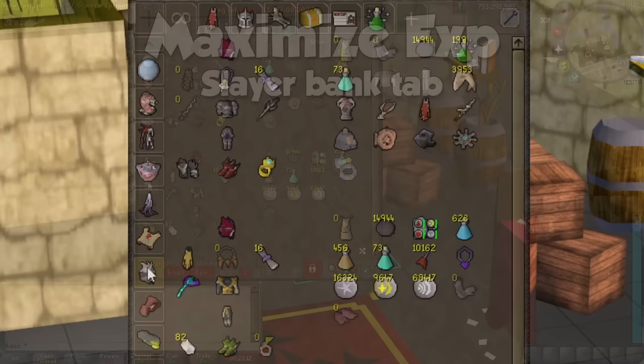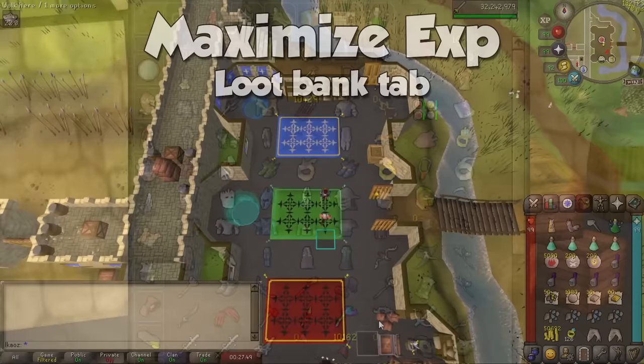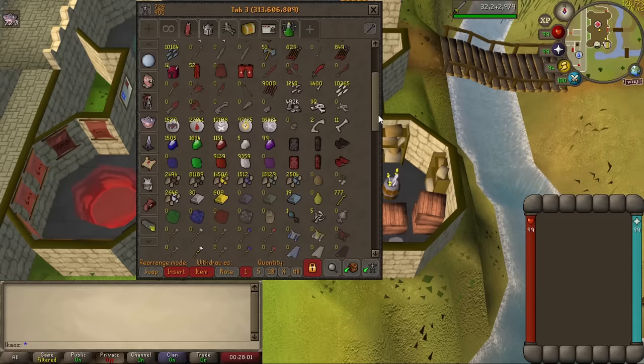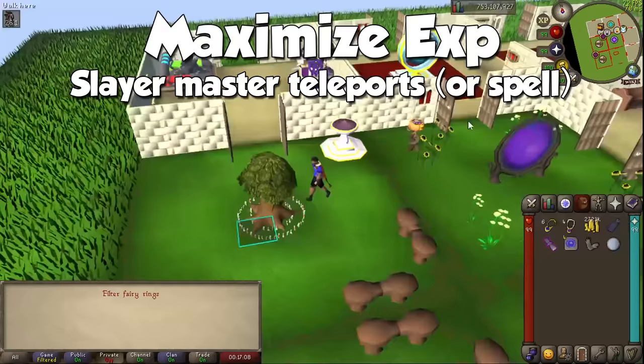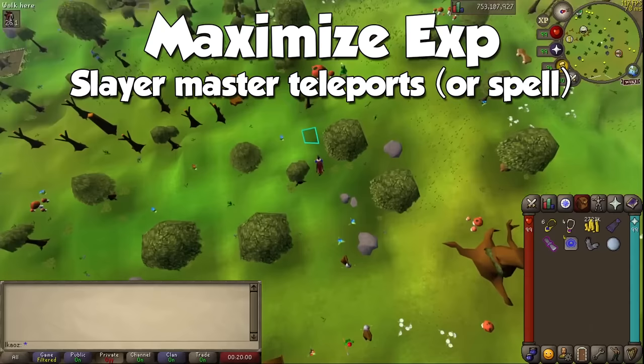Tip two is to have a bank tab for General Slayer for all three combat styles. You can use the bank tags and bank tags layout plugins to make tabs for your gear and inventory setups to quickly head out on Slayer trips as soon as you know what you'll be fighting. Tip three is to have a loot tab to dump your whole inventory after a trip, so you can go right for another task without worrying about organizing. I also recommend having teleports to all the Slayer Masters you're currently using — the less running, the better.